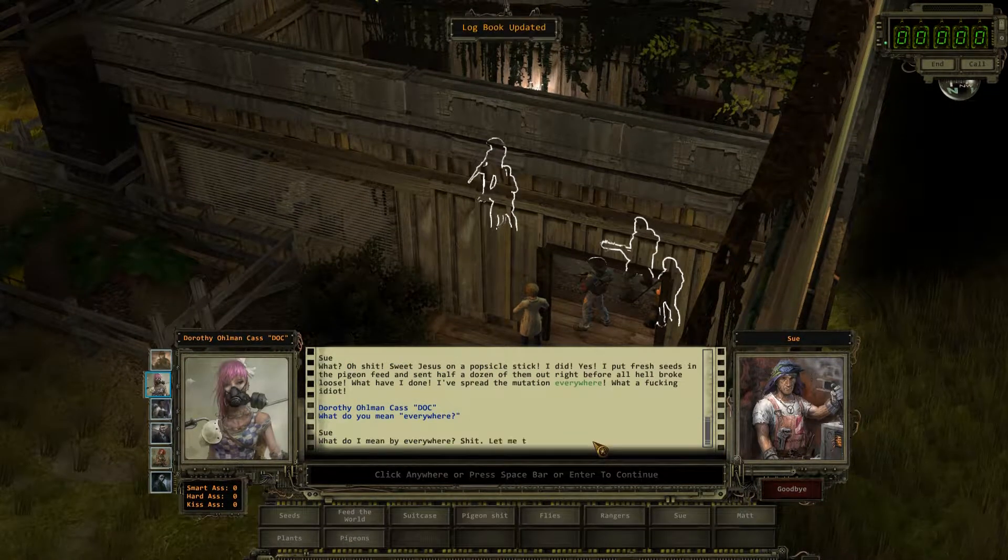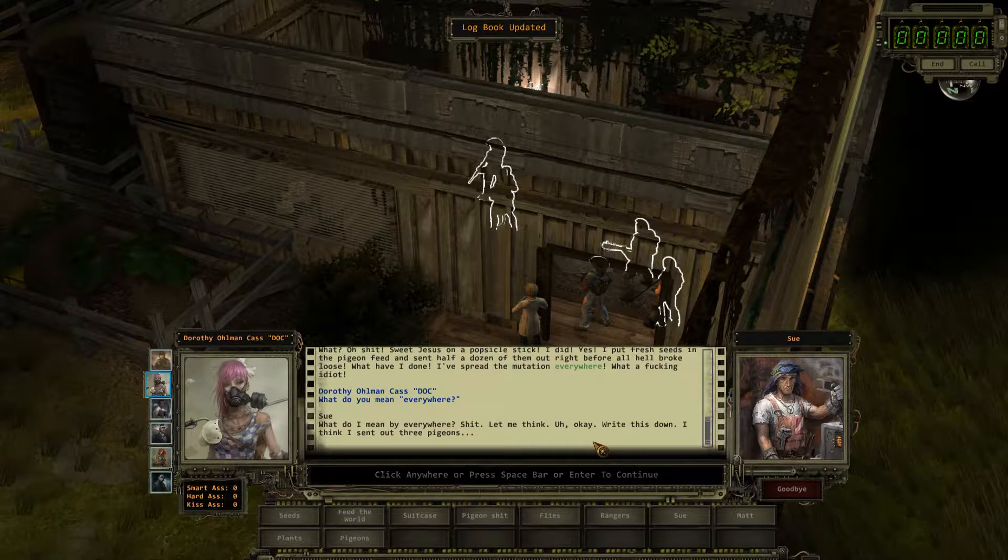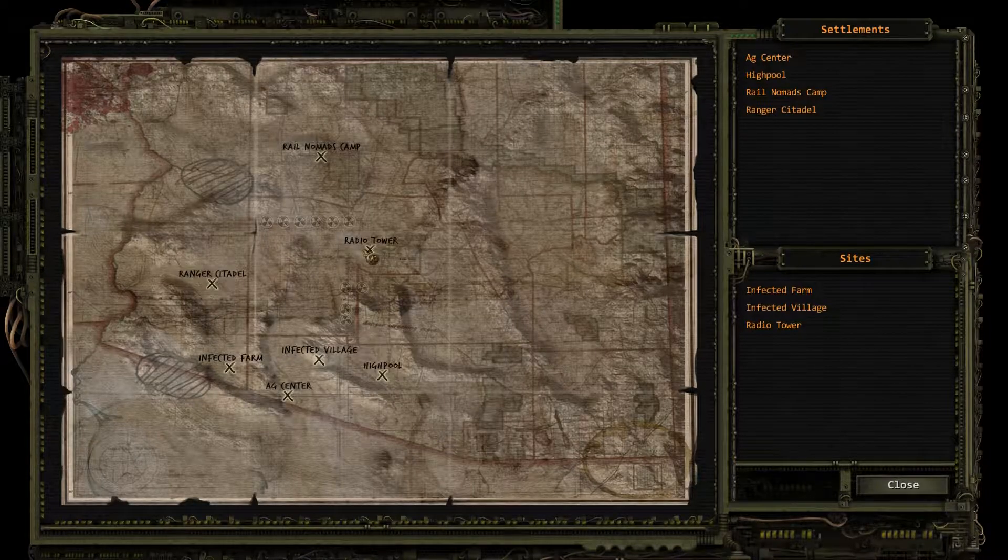'What do you mean, everywhere?' 'What do you think I mean? Let me think — okay, I think I sent out three pigeons.' So the infected pump station, the infected farm, the infected village. I smell side quests.